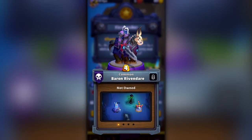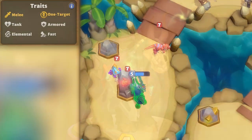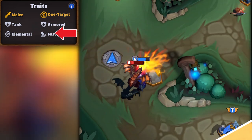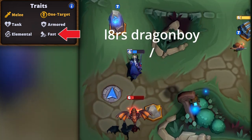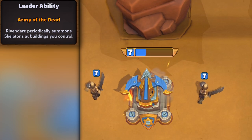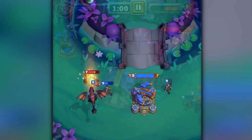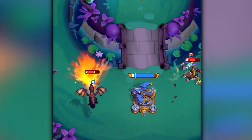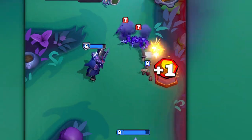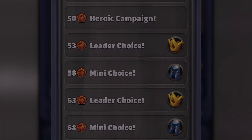My other top pick is Baron Rivendare, who incidentally is also one of the coolest looking. Baron is a tank, meaning he can absorb a ton of damage. He's really fast because he's mounted on a horse, and he has this super useful ability that occasionally spawns skeletons on all of your buildings. This ability is great for filling up the lanes and keeping your opponent busy, as well as sometimes giving you access to free chests of gold and killing squishy units like the kobold. By the way, the units in this game are called minis, so let's go with that from now on.